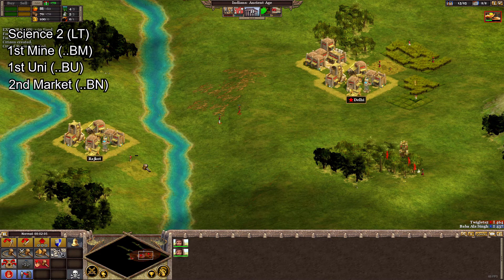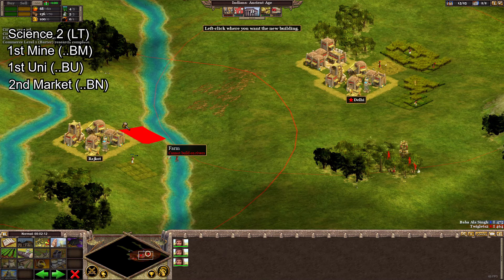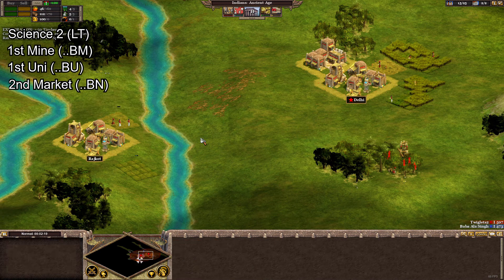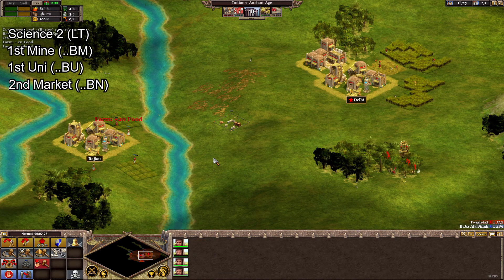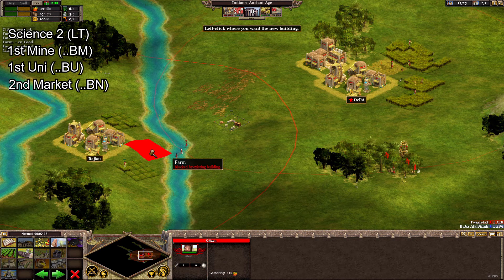A quick tip: once you start creating your first scholar, you'll see a tiny tab with an infinity symbol on it. Click this to activate the infinite queue, which will automatically create scholars for you. Even better, it won't take all of the wealth up front — only when each scholar starts to be created, as long as you have the resources.